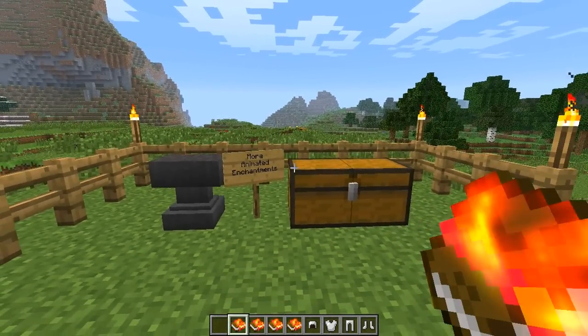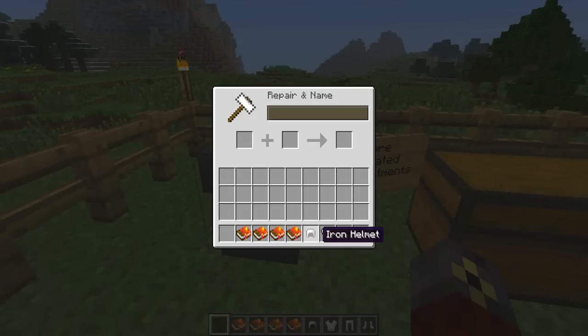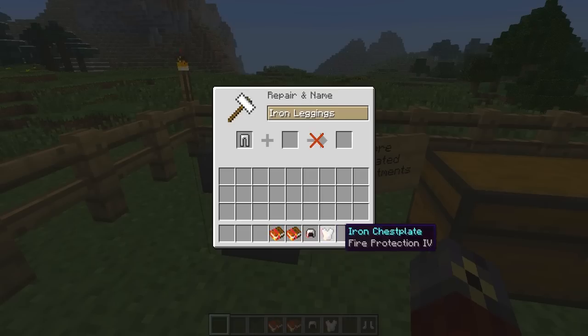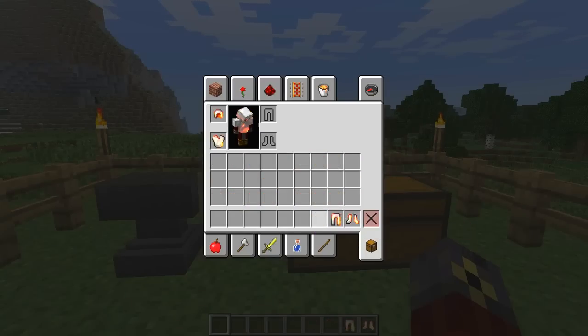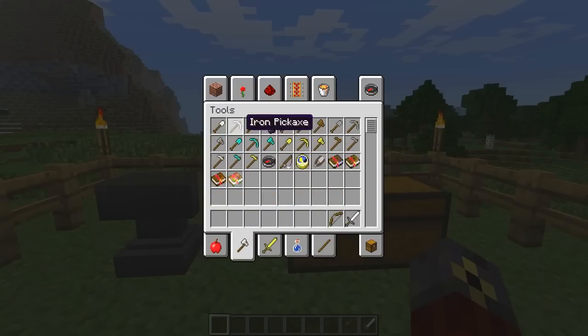First I'm going to be showing you guys some Fire Aspect Armor. Now for those of you who have never seen this mod before — which is probably going to be the vast majority of you because this mod is practically brand new — I really wanted to review it. It is just absolutely phenomenal. I'm going to quickly bang that on here, get a sword, a bow, and quickly grab an iron pickaxe.